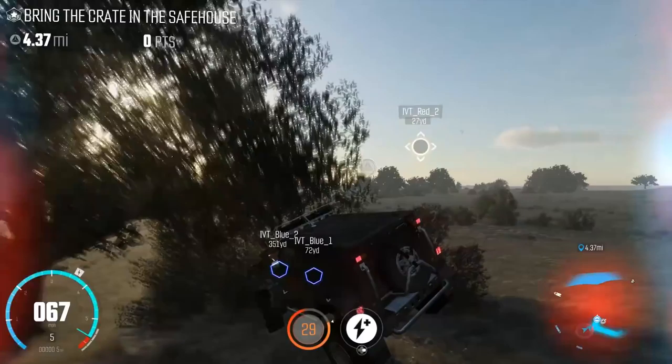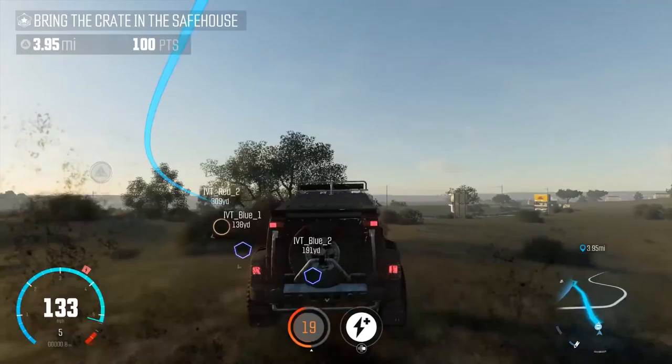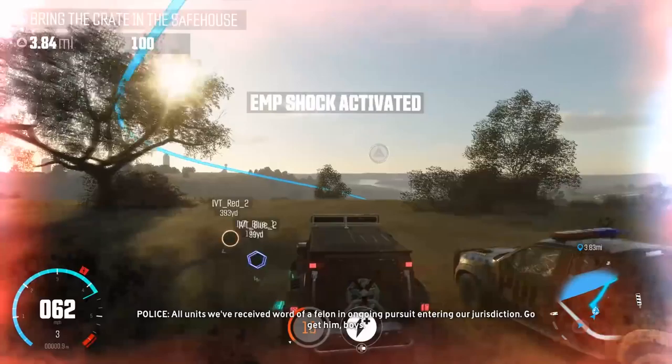As a racer you get two power-ups. Power-up number one is a flashbang — it flashbangs and makes the screen go white for the cops in that vicinity, and it basically screws them over. And then you have unlimited nitrous, which gives you unlimited nitrous for a while.